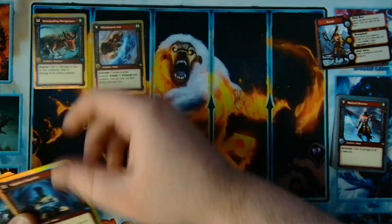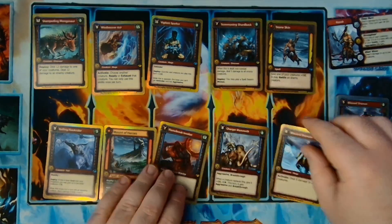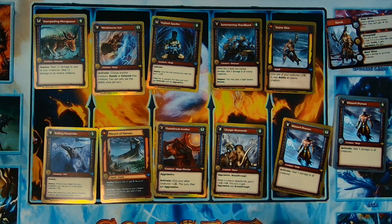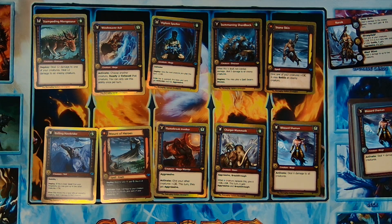This deck is interesting because we have that Shard Back to really take advantage of some of these other cards that deal damage to themselves. We've got the Mount of Heroes, which could damage that Shard Back, deal extra damage across the board. We've got that Mongosaur, which is a great target for the Shard Back — you can deal damage to it, kill something, and do damage across the board. Our only activated abilities in this part of the deck are the Flame Break Invoker and the Blizzard Shaman.